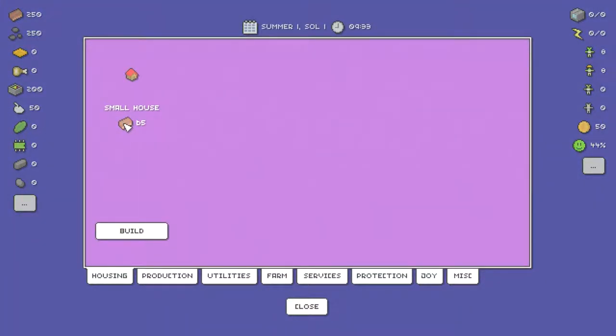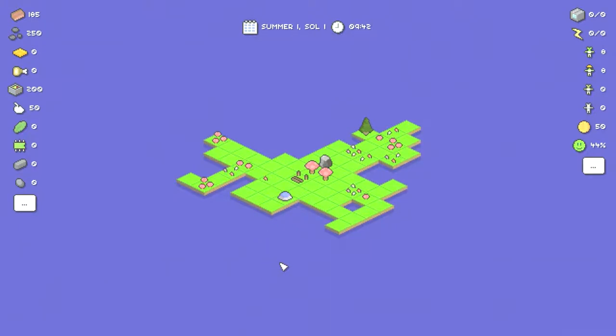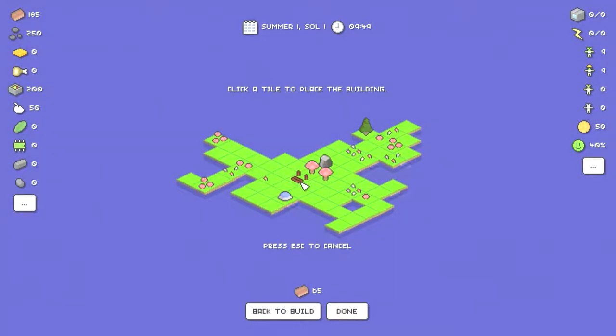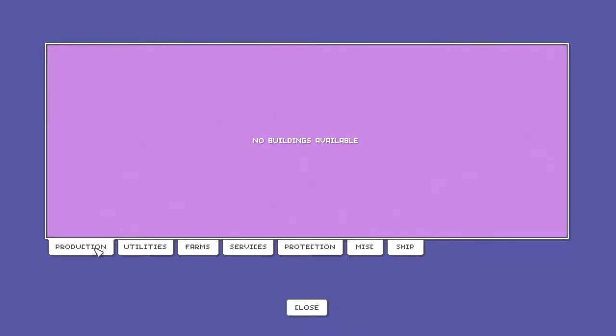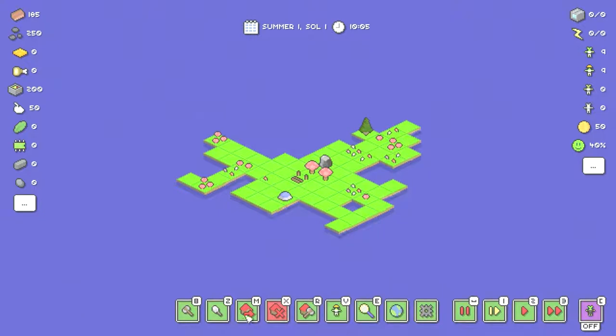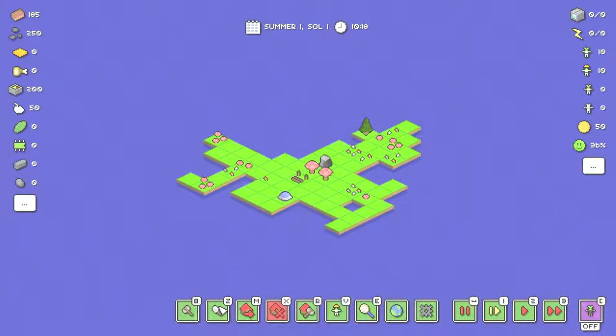We have some resources here — food products, wood — so I guess I should build something. Build a small house — that sounds fine, I'll build it over here. I assume it did take effect. Production — how does that work? Repair and move building, move resource. Research: no research building found. Okay, so build.